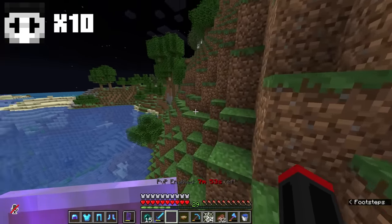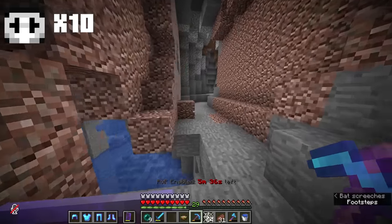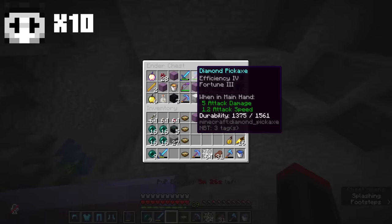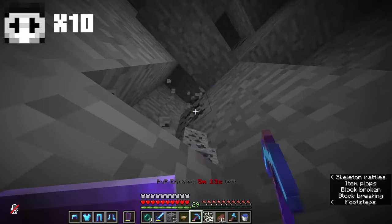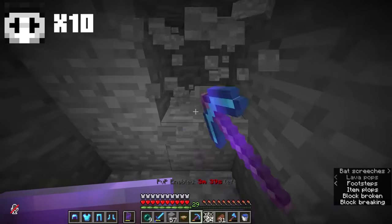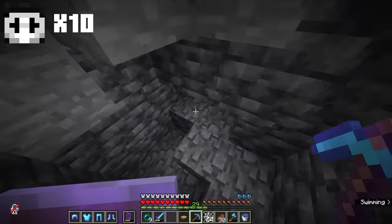Let's collect all the materials we're going to need. First thing is about 11 stacks of stone bricks, so let's mine some stone. I'm mining at Y-level 11 because it's one of the best levels — it has iron, diamonds, coal, a bunch of stuff. We're also going to need some redstone, so let's go a little deeper.